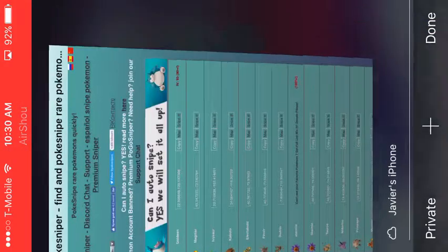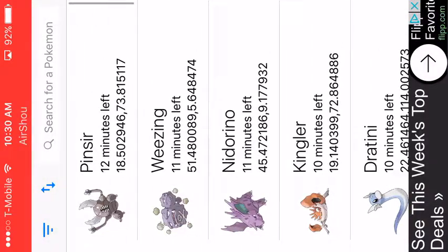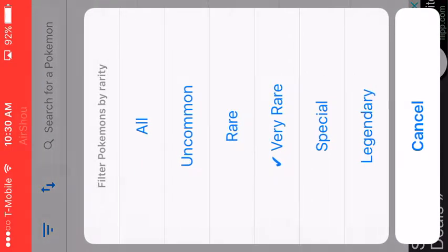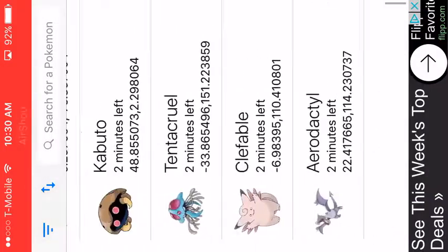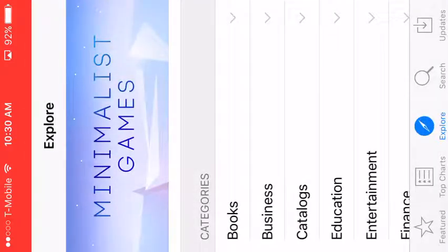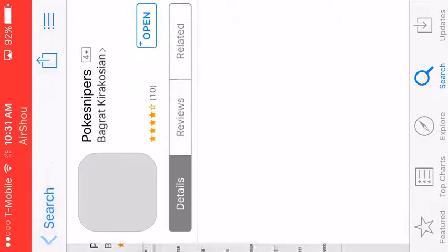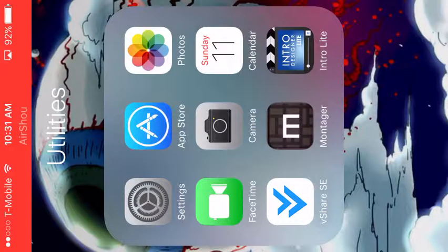Now this Pokey Sniper app is really good — it's very accurate. It shows you all the rare Pokemon. If you go to 'Special' it'll show you Very Rare, Rare, Uncommon, and all of the Pokemon that are available. To get it, go to the App Store and search 'Poke' — no space — 'Snipers.' Click on it and click download, get, or install.